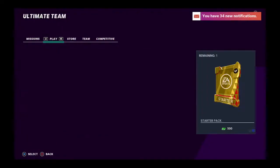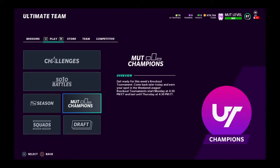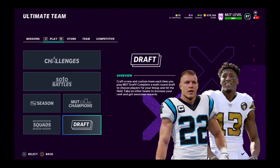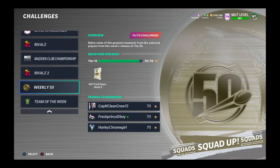You've got 250k for Zero Chill at least. If you're 80 overall or above, probably do Solo Battles. If you're 86 or above, compete in Weekend League. If you're around an 80 to 87, I still recommend playing the Draft — you can do Draft Ultimate at any overall. I think it's one of the best coin-making methods in the game if you're good at it.